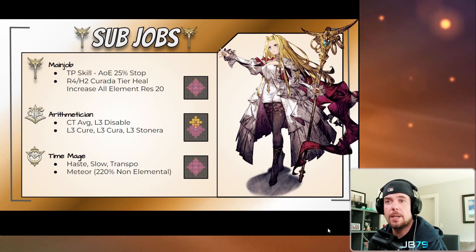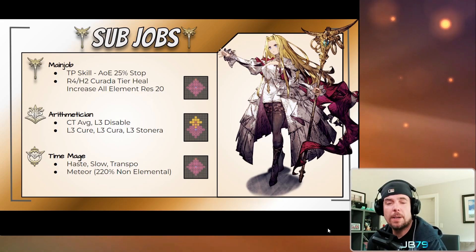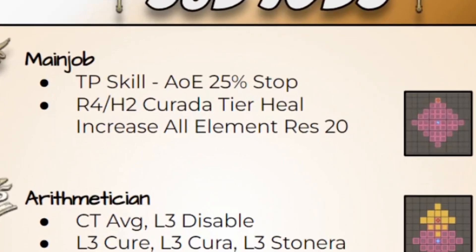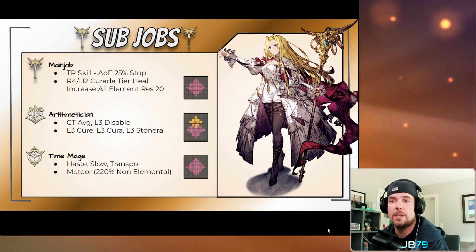Moving on to Queen Macherie's sub jobs. For her main job sub she gets two skills — the first is a TP-based status effect with a cross AoE and a 25% chance to stop with up to four range. It's okay, maybe something to use as a last-ditch effort or when running out of AP, but as we discussed with Dark Fina, a 25% chance to stop is very easy to shut down these days with just a single trust stone ability. Her second skill I really like — it gives her a range-4, range-height-2 heal at 210 potency (essentially a Curata), and buffs the target with 20 all-element resistance. I think elemental resistance is one of the best ways to bulk up and mitigate damage on your units.